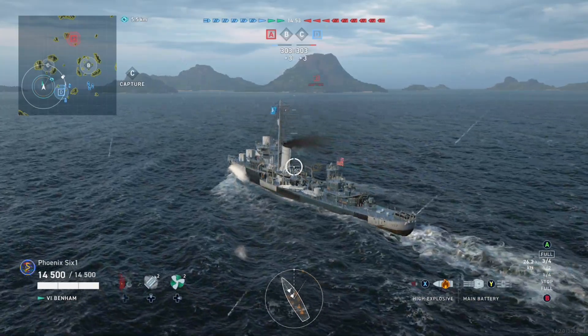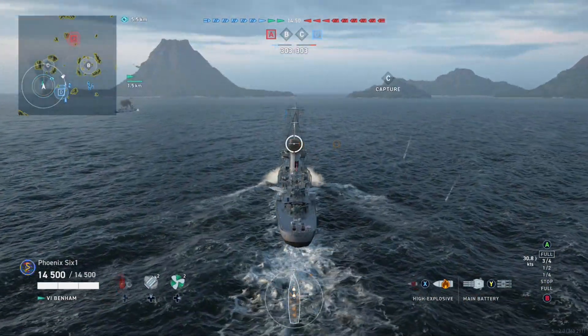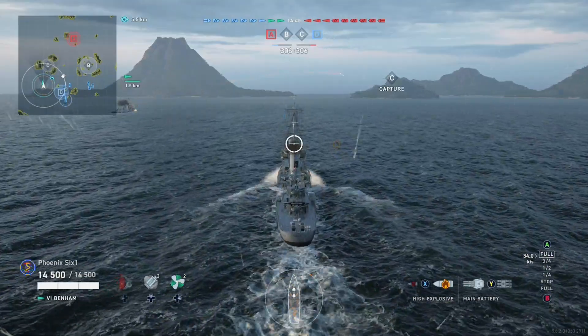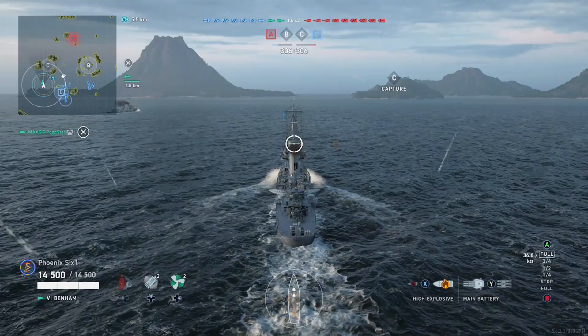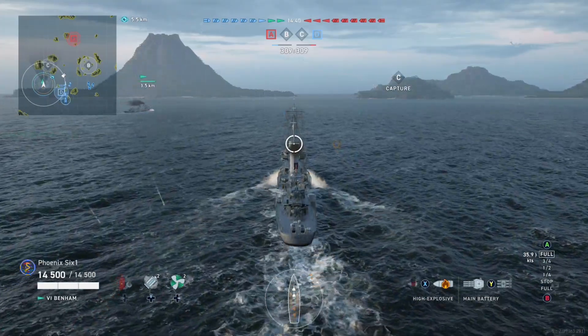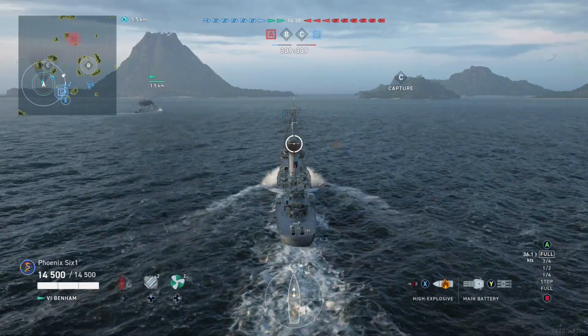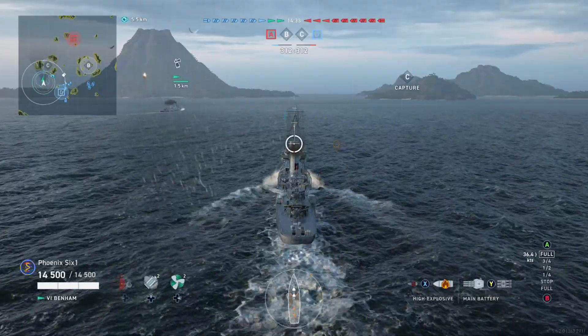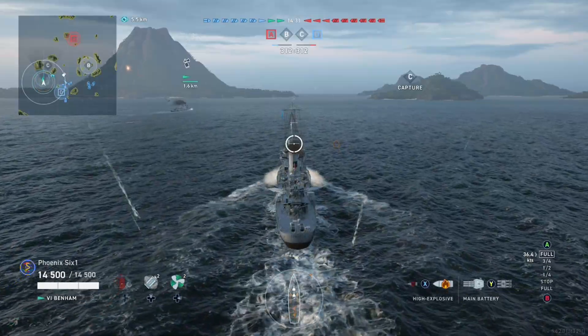Sometimes it doesn't work out for you, obviously. But 16 torpedoes on this ship — you get two launchers of four on each side. It's just insane. The downside is they're not very strong and they don't have the greatest range. But you get decent guns too, in typical American fashion. Two smoke screens and two engine boosts.